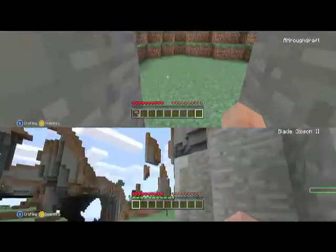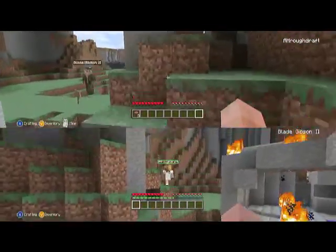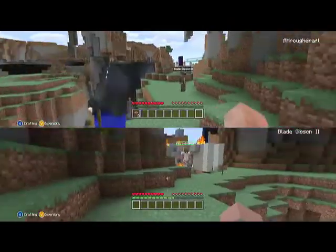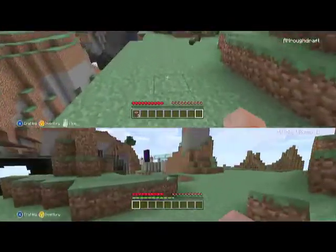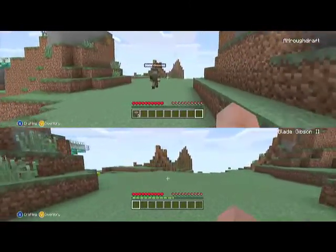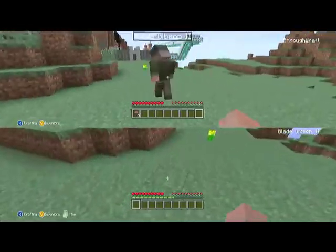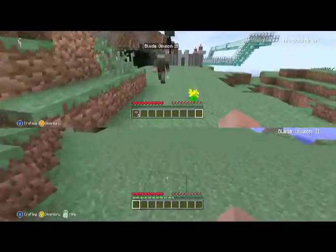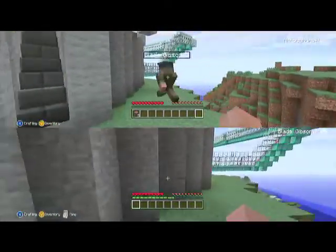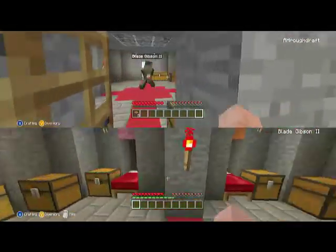I gotta avoid the fire. So what we're gonna be doing is... I like that you're the tennis player — fucking Andre Agassi right now. So what we're gonna do is go through and assault the stronghold. Why not? I've already found one. That's what the other mine cart track goes to. We're just gonna get our supplies and take out the people in the stronghold.